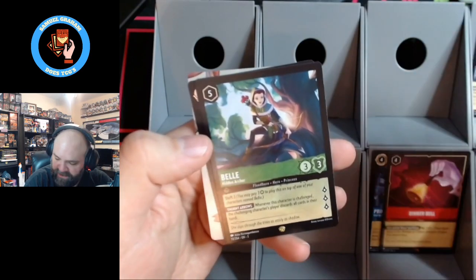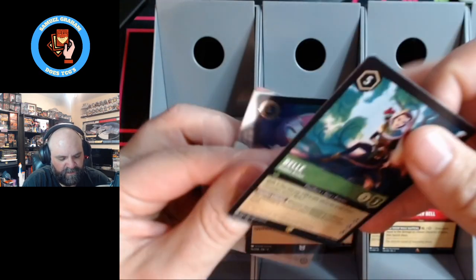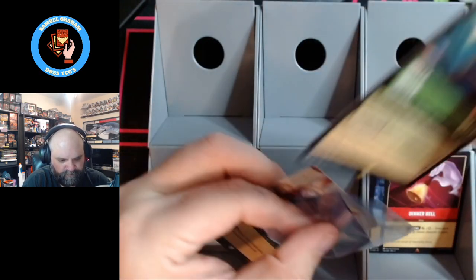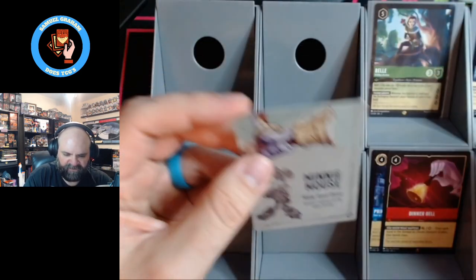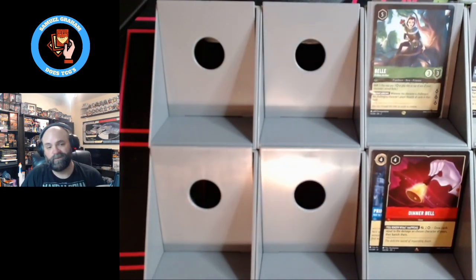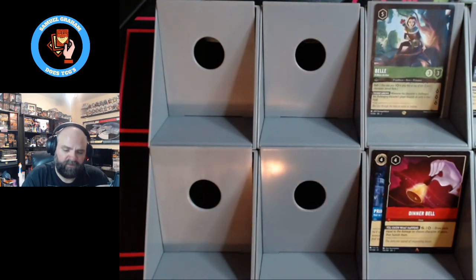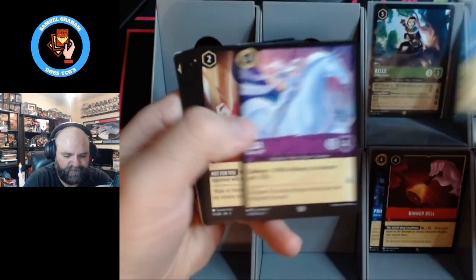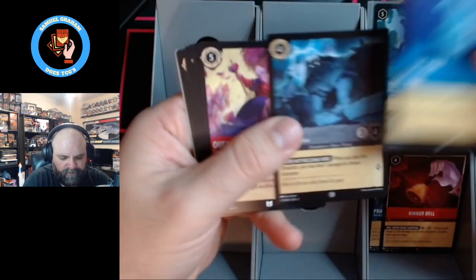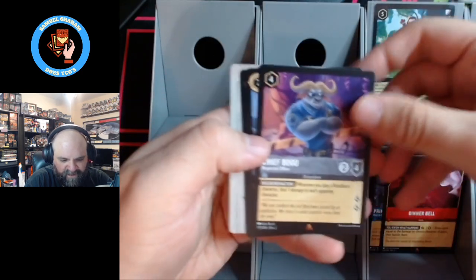There's a Belle. We saw one of her in the first box as well. That is a legendary that I'm quite fond of. I was definitely hoping to see some Belle. She's not inkable — that's really about the only downside we've got there, though. She's expensive. High ink cost.